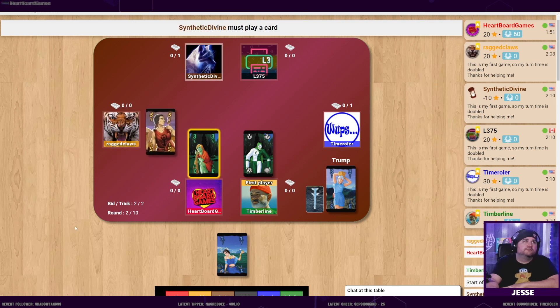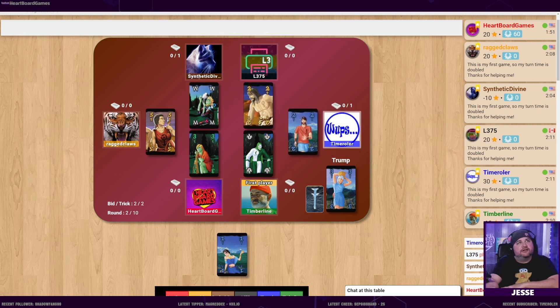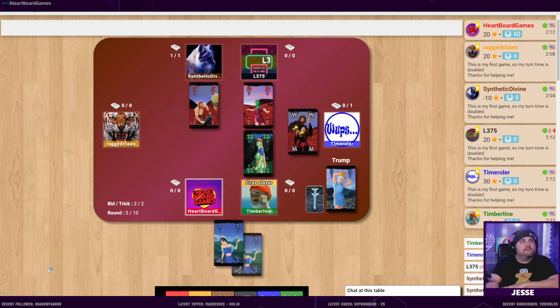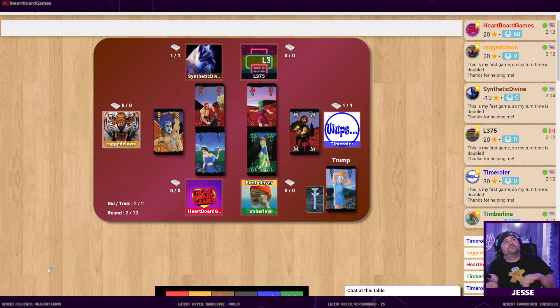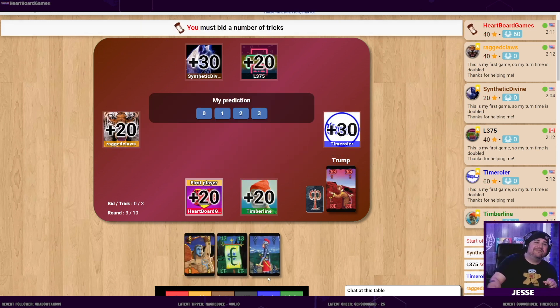There's a whole bunch of different options you can switch. And you can see the glowing one is what's currently winning, which is kind of cool. We all got it - we're all very good at this. The new trump is red.